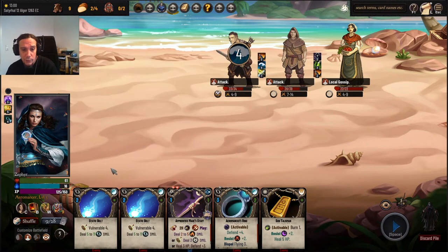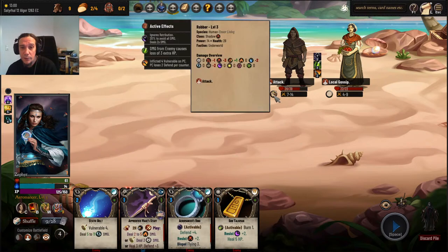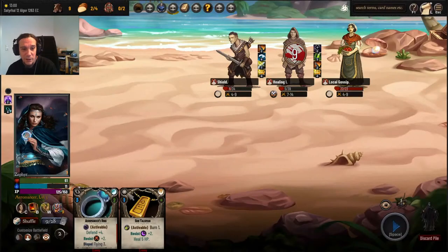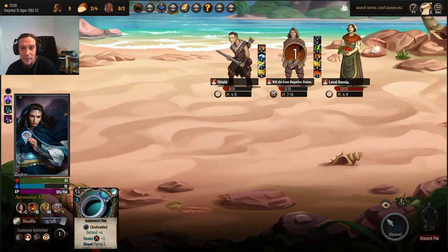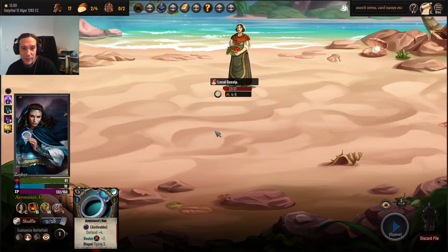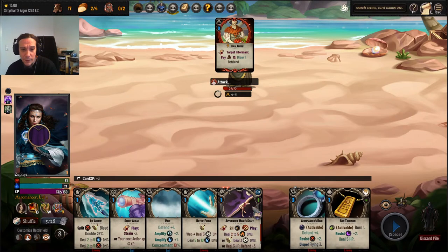Let's soak that dude. Now I don't have any spells at my disposal to utilize that wet effect — always like that. The Sun Talisman is something I really need to get rid of in the long run, because it's clearly not the best idea.